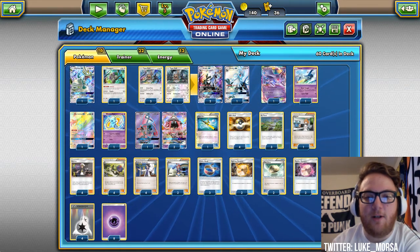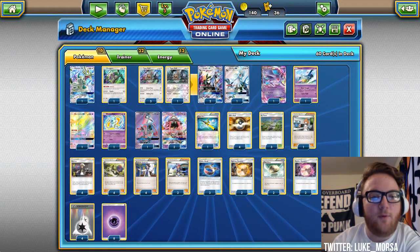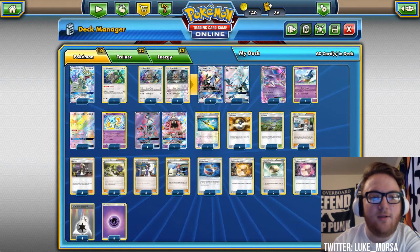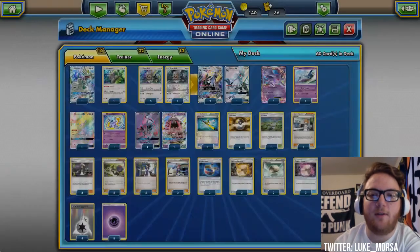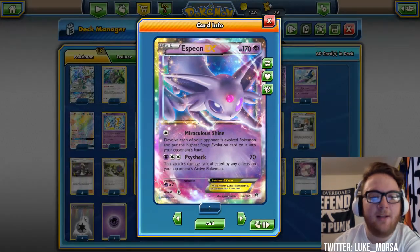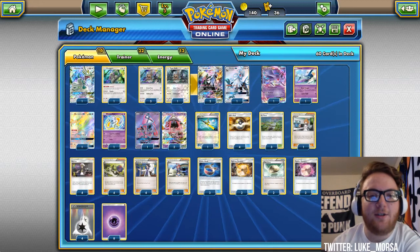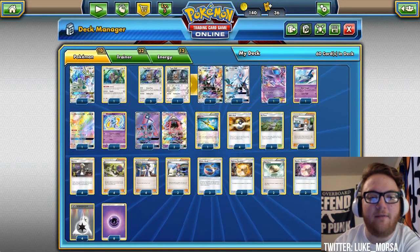Super Rod — we have one. Four Ultra Ball, three Potown, one Brigette, four Guzma. Once we use Necrozma's Black Ray GX and hit everything for 100, if we can't devolve the Pokemon — let's say we're playing against something like Volcanion and everything's basic — we just Guzma up everything that was damaged and one-shot them with whatever attacker we have at our disposal.